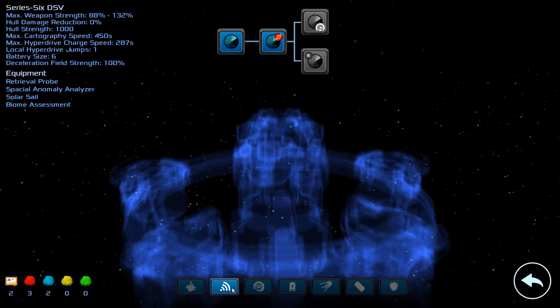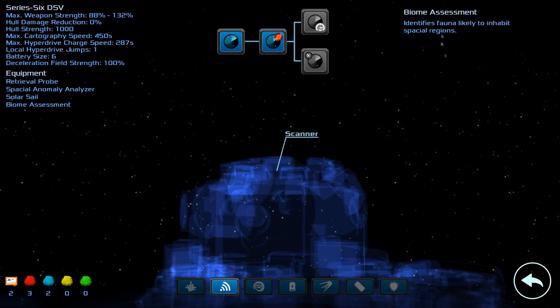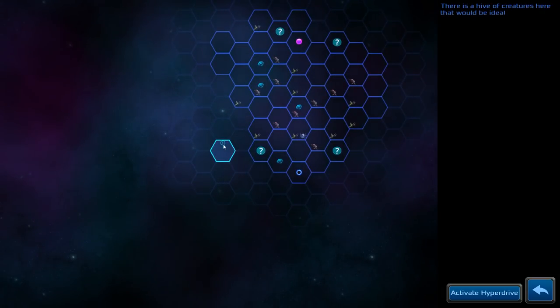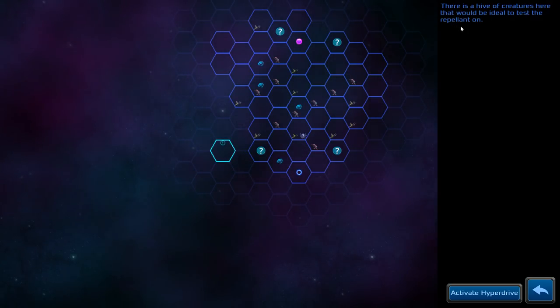The scanner at the next level means we can also identify the fauna in the areas. Alright, let's see how we go with this mission. There's a nice little tracker now that tells you where the mission can be completed from. There is a hive of creatures here — that would be ideal to test the repellent on. That's where we're gonna go then.